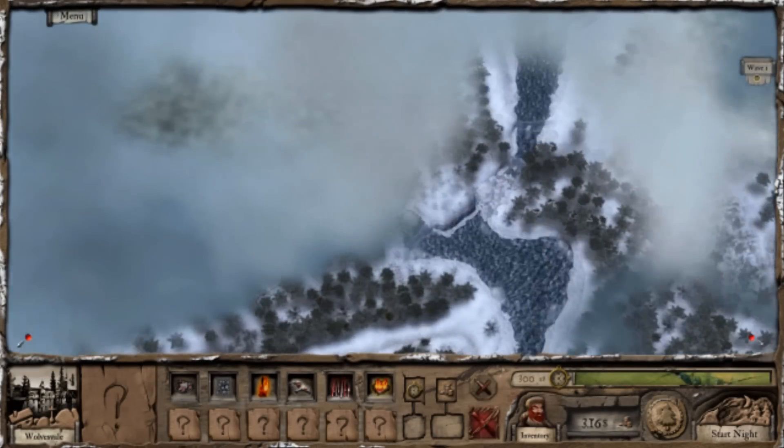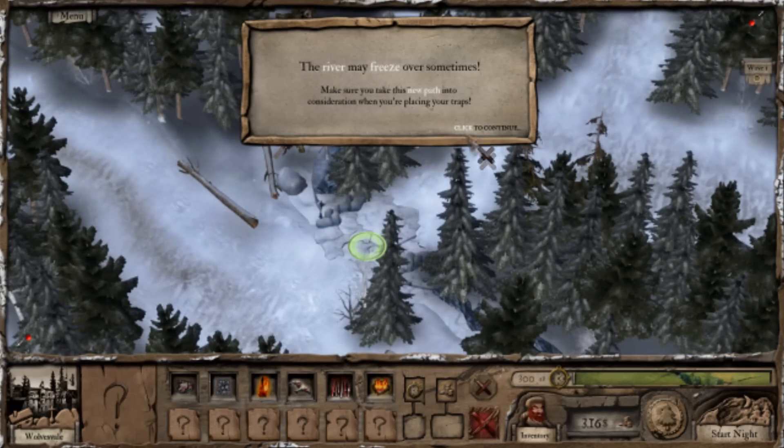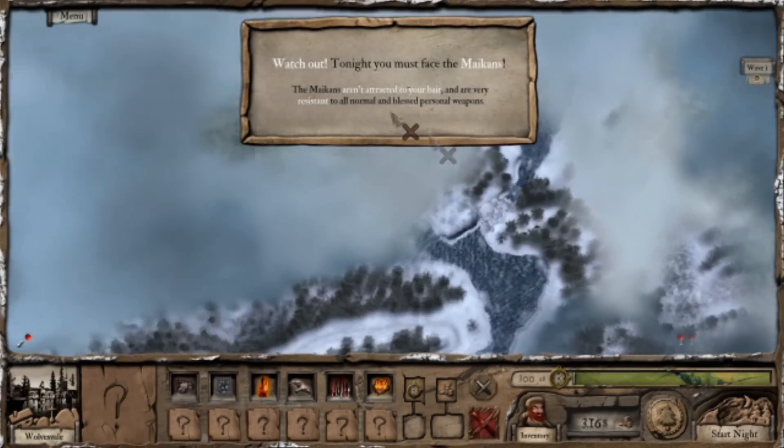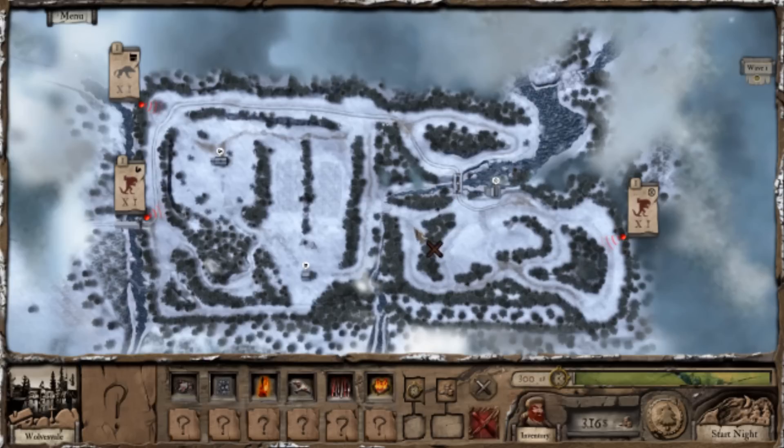We now have the Firewall, which is going to be vital in this map. We also have a new path there. This one can be a bit tricky if you aren't using the right strategy, but it's not too difficult.